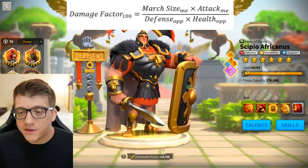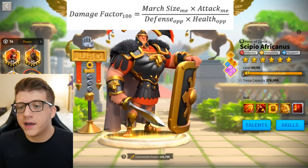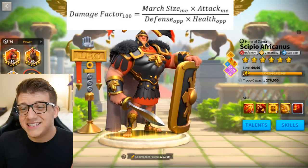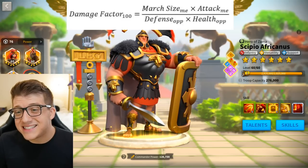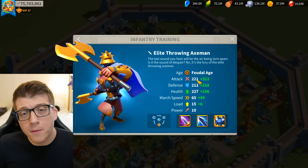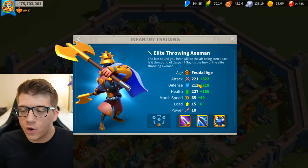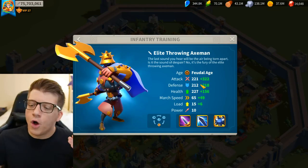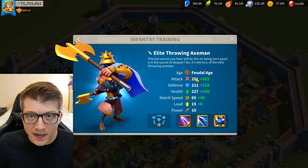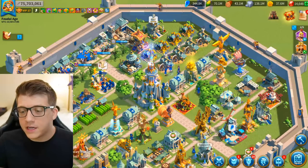The amount of damage you deal is determined by how many units you have multiplied by the base attack of your units, divided by the base defense of the opponent's units multiplied by their base health. For my tier five throwing axemen — France's infantry — the base attack is 221, base defense is 212, and base health is 227. The green numbers on the right show how much the white number is increased by based on your city and technology passive buffs.